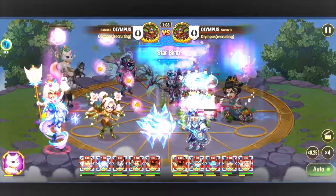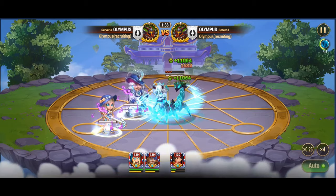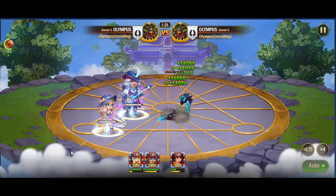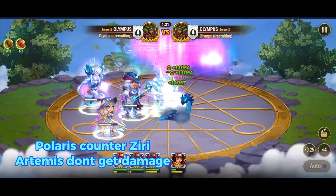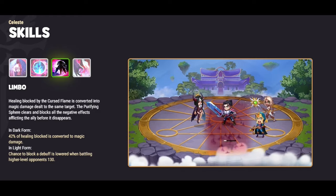Moving on to Jury's formidable skill, Reflection of Pain, we witness an ancient curse that reflects 100% of physical damage received back at the attacker. However, Polaris's calculated maneuvering strategically diminishes the effectiveness of Jury's curse, particularly against high-level adversaries. With her skill Northern Lights casting its radiant glow upon the battlefield, Polaris effectively nullifies Jury's ability to reflect damage, turning the tide of battle in her favor.